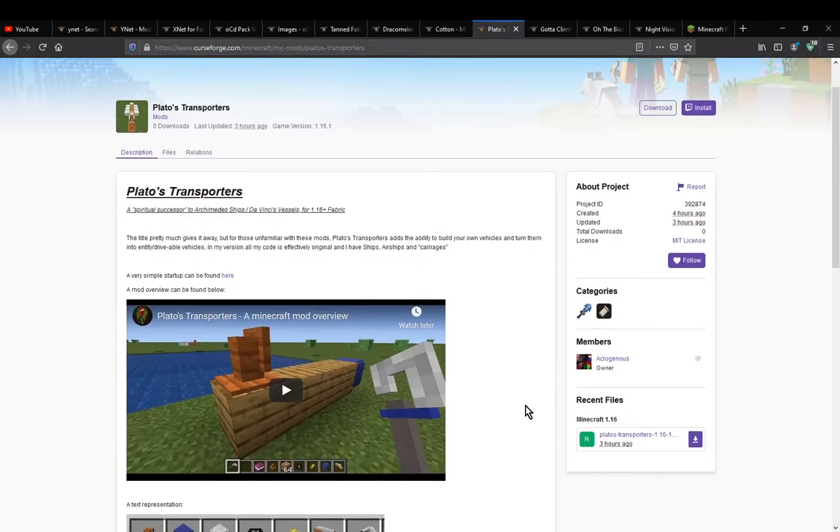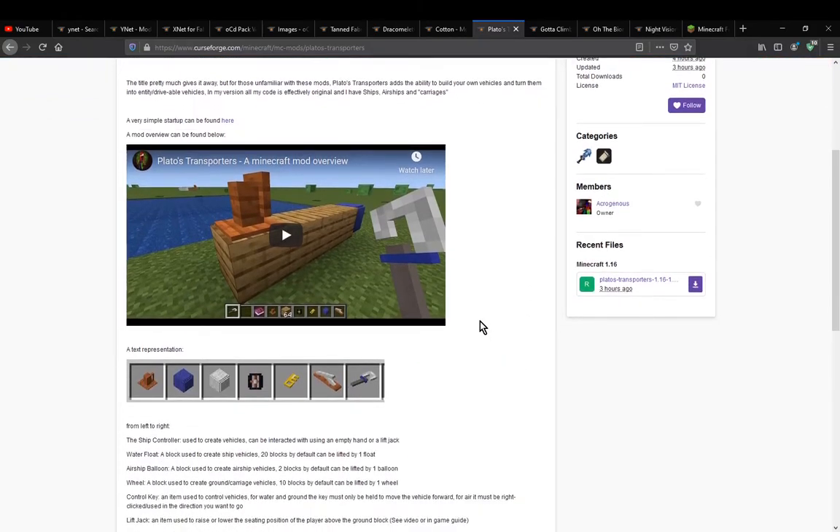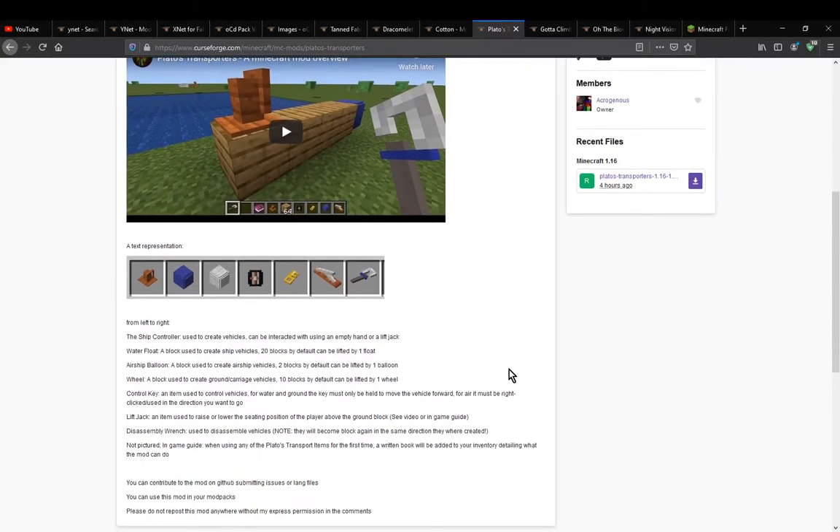A fabric mod that simply is a spiritual successor to Da Vinci's Vessels and Archimedes ship mods. What it adds is basically a bunch of components that you can use — once you've constructed using other bits and pieces — things like wheels, hot air balloons, and water floats, to then move either on land, in air, or water.